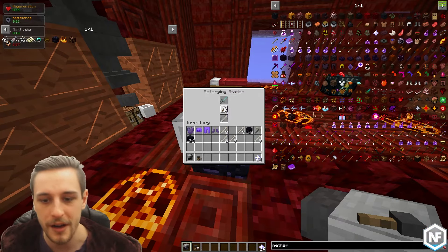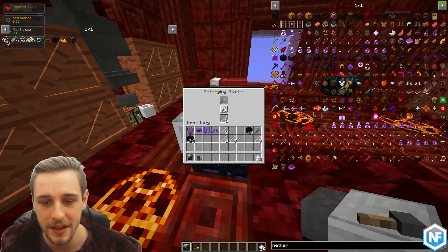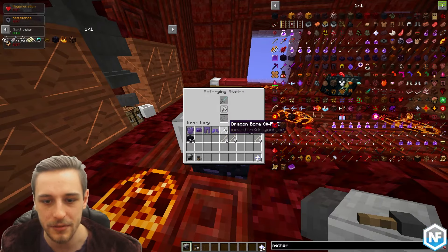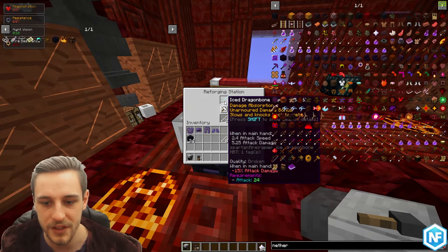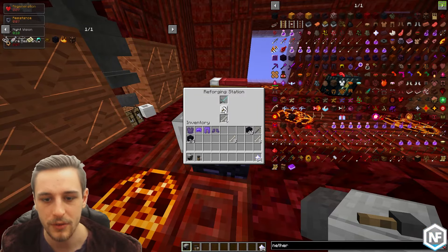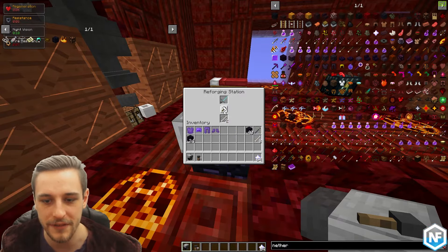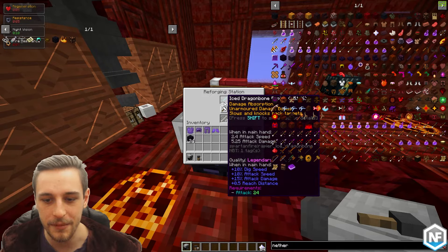We're getting rolls like keen, broad, worthless, short, sweeping — sweeping is decent but not the best. We're just going to keep going until we get that legendary quality. Whatever you do, make sure that if you're doing this quickly you don't go so fast that you pass by the quality you're looking for, because that's very annoying. If you're unlucky you can end up going through a lot of resources.